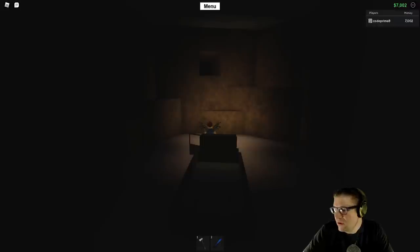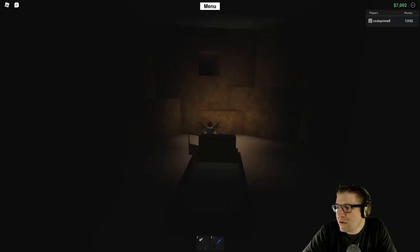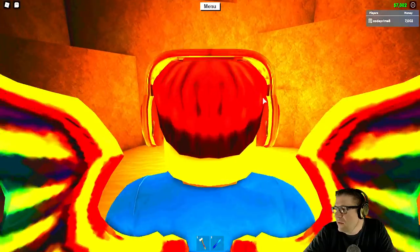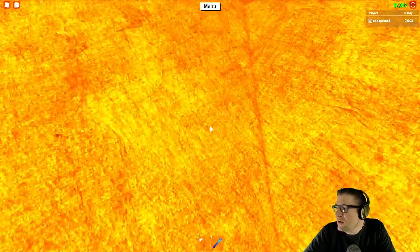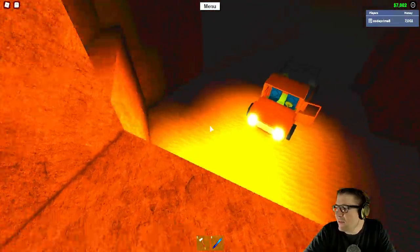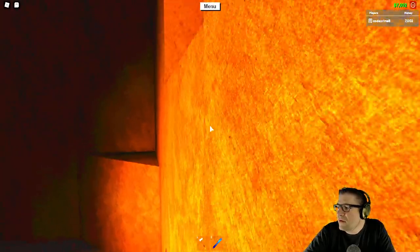Now I have OBS, and with OBS I can do something kind of cool — night vision goggles. Basically I just select my Roblox game, right-click, select filters, and then I can turn on color correction just like that. So now technically I can see in the dark. This takes a little bit of practice — I could never get that on the first try.